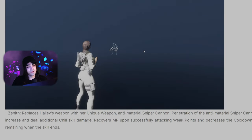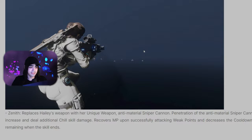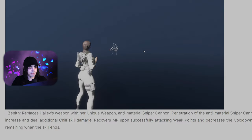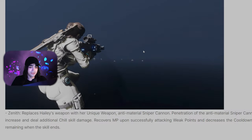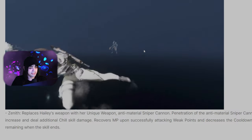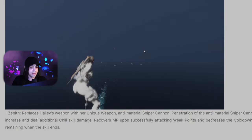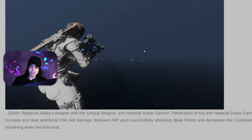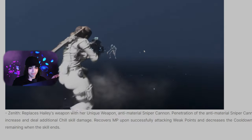If it's anywhere close to Valby, Enzo, or Blair's buff for firearm attack, that will absolutely put her in at least A-tier for intercept bosses, which is pretty cool. Then we have her four, Zenith — it replaces Hayley's weapon with her unique Anti-Material Sniper Cannon. Penetration and firearm attack greatly increase, it deals additional chill skill damage, recovers MP on hitting weak points, and decreases cooldown based on bullets remaining when the skill ends. There's not enough information yet to know exactly how that's going to work.